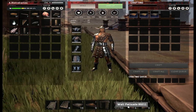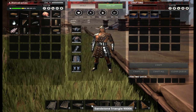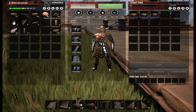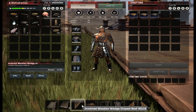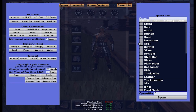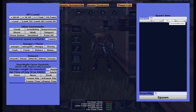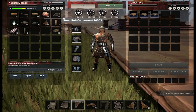These guys right here — the triangles. That is the number one thing you need. You're going to need inverted tiles, inverted wooden wedge sloped roofs, and regular sloped roofs. You're also going to need wedge sloped roofs, and they take some effort to make, just FYI.